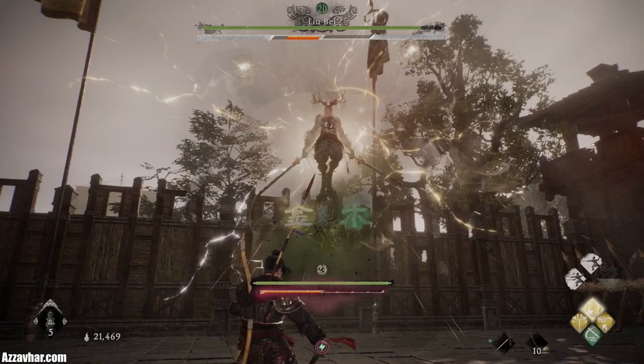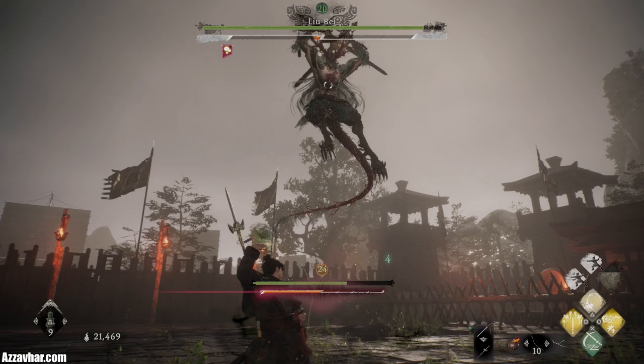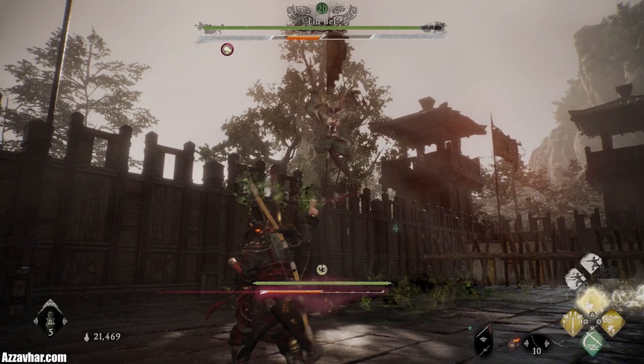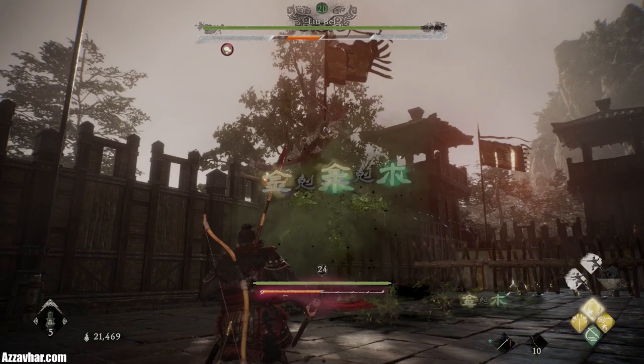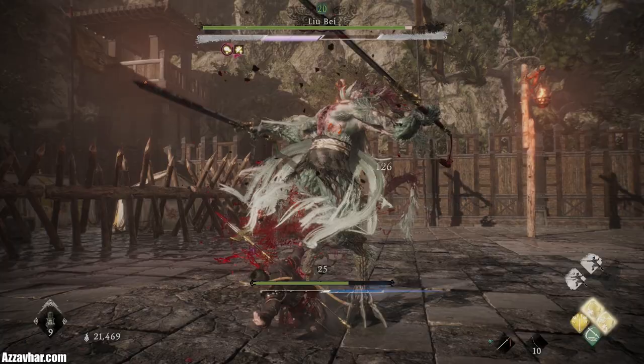Another tactic you can do is actually cast Venomous Discharge at Liu Bei as he is rising up into the air to summon the lightning orbs. If you time it correctly, the poison will explode as it hits Liu Bei, then spread out and hit the lightning orbs, completely deleting them before they can even leave Liu Bei's side. Essentially, one of the main things we need to do is just have a lot of poison all over the floor and stay in the poison pools as much as you can.